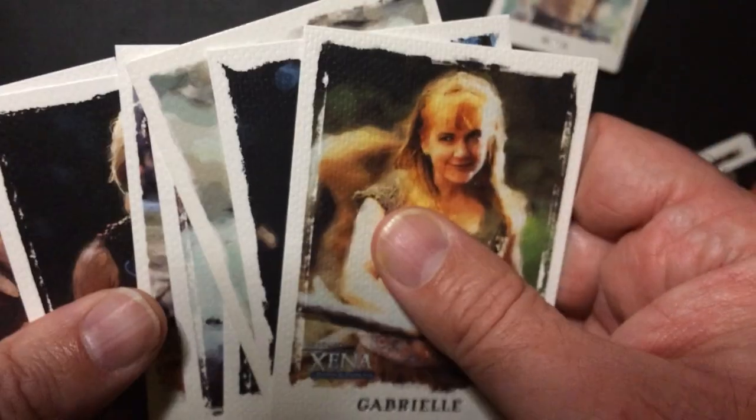So I didn't notice on the back of these — they are numbered, they come together to be a puzzle. You put all the Xena ones together into a Xena image, Gabrielle of course into hers. So I did throw them together. Unfortunately the screen is going to be a bit twisted because of how I had the camera, but I will show them. These are pretty cool, and they were free with the game I ordered, so can't complain.